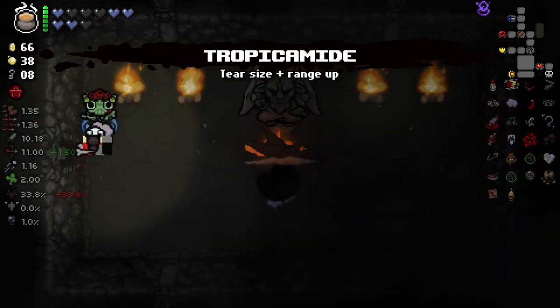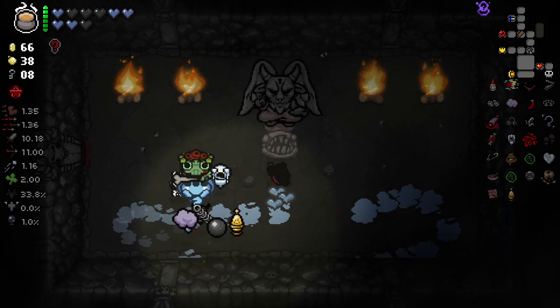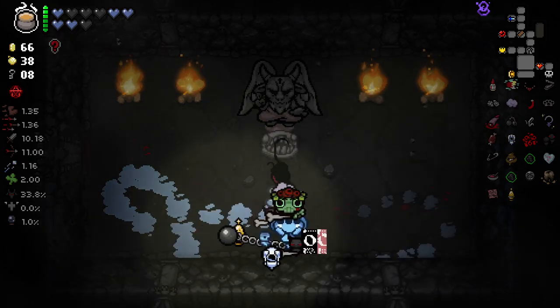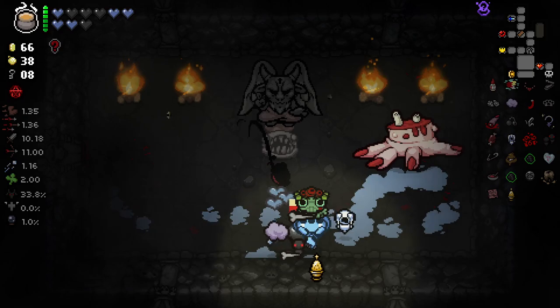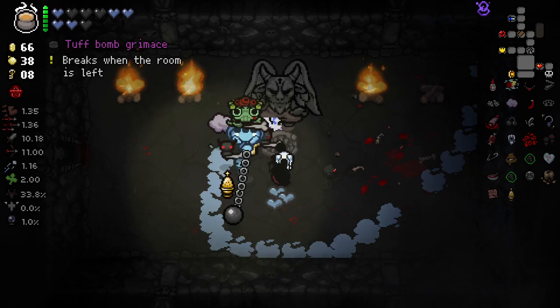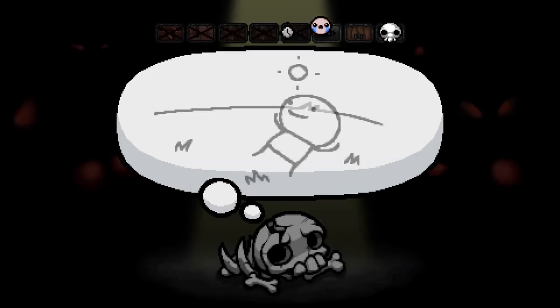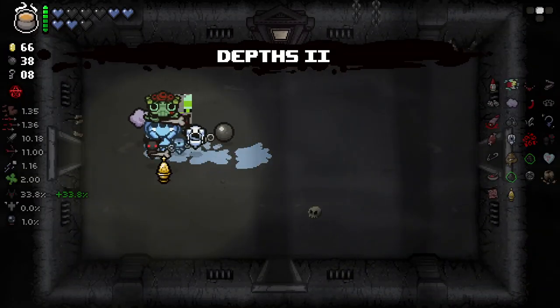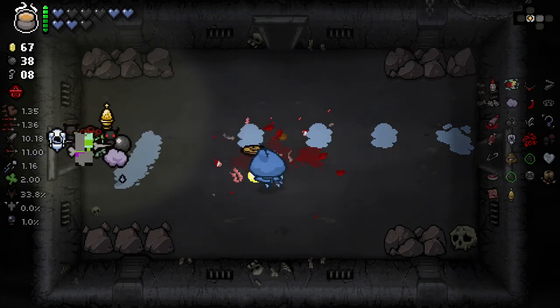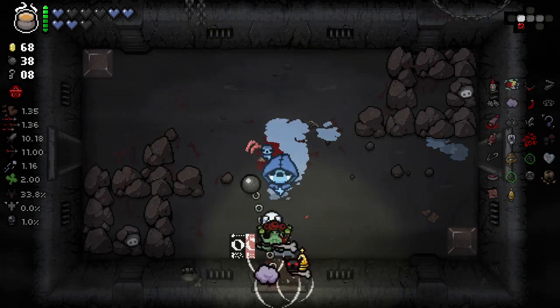Let's check our Devil Deal real quick. I don't know what that is — is that some sort of bomb? I think it's Guppy's Paw with a bomb underneath it. Anyways let's keep moving. I do have quite a lot of pictures from my graduation, so I'd have to maybe share some of those on Discord — it'd be kind of interesting to show you guys since I've not shown anyone through YouTube before.